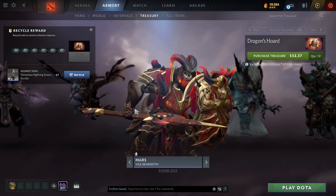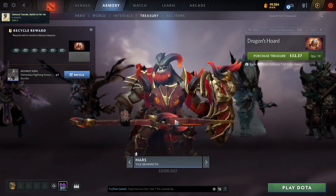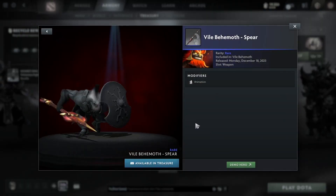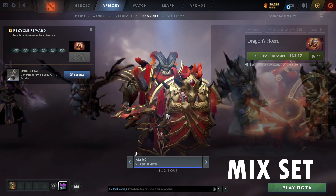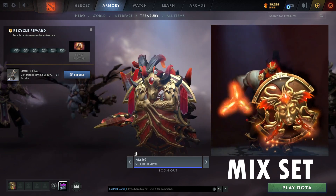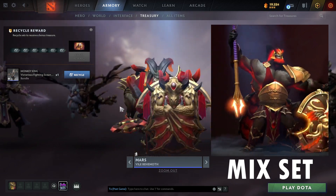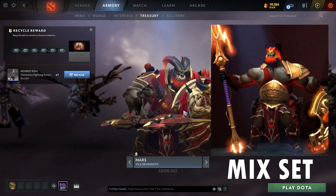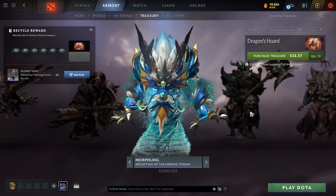Next is the Mars set, Vile Behemoth. Let's see — this one has an animation, which is probably on the weapon. Yes, it's on the weapon as usual. The spear has an effect — it looks like a workshop item where they put a little glow at the end. But there's literally nothing else on this set. It is a nice set — very detailed with great textures — but again, nothing in terms of effects.